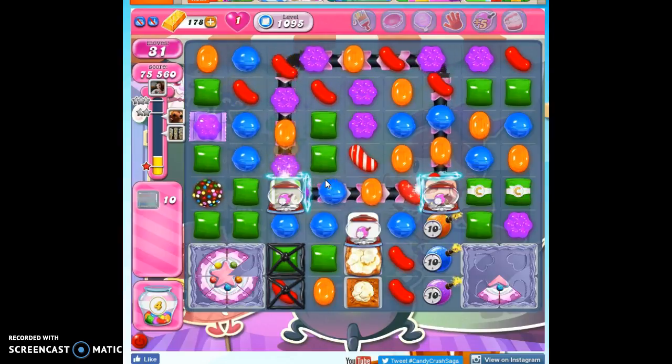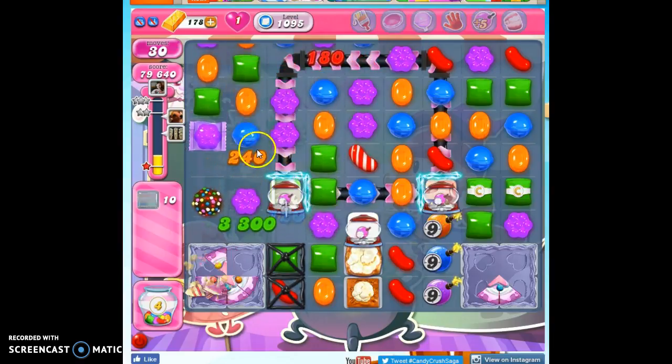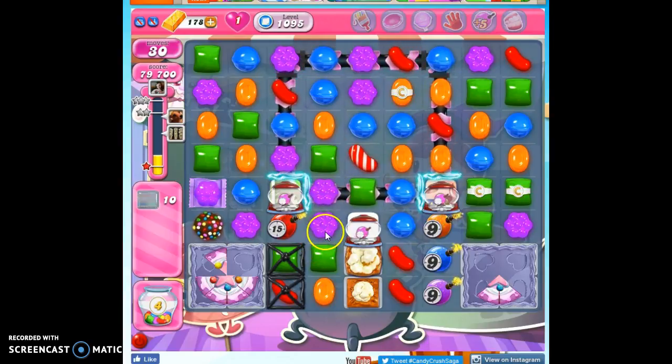And I'm still looking for this opportunity. I like having orange on either side. There we go. So now I have a purple here and a purple here. I've got a lot of purple around the area. I think it's going to be sufficient to help me really open some things up.